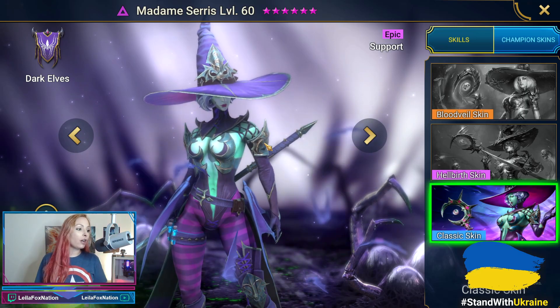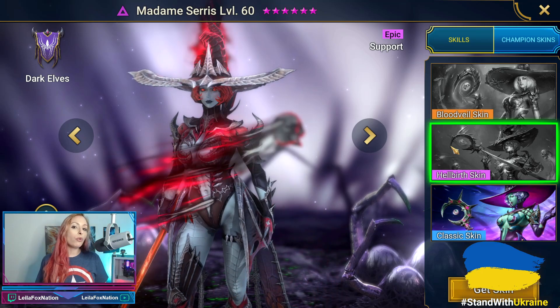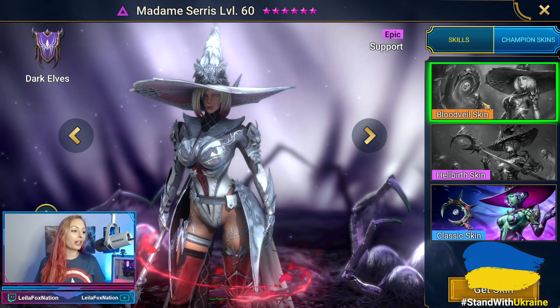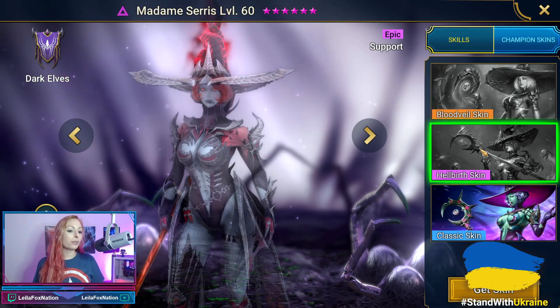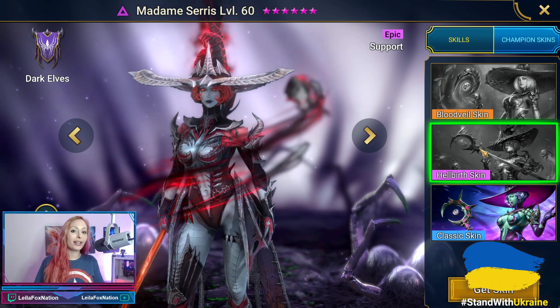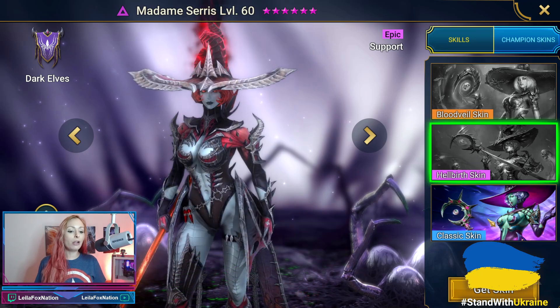Just a quick video — I wanted to show you the two brand new skins coming to the game shortly. We don't know how to get them yet. Chances are they're probably going to have some crazy event or tournament to try to win the skins — I hope not. Otherwise they'll be purchasable, which we have seen them do a couple times. Leave me some comments down below. What do you think? Are you loving these brand new skins? Which one's your favorite — the Blood Veil, the Hellbirth, or the Classic Skin? If you enjoyed this video, check out some more videos up in the playlist on the top right.